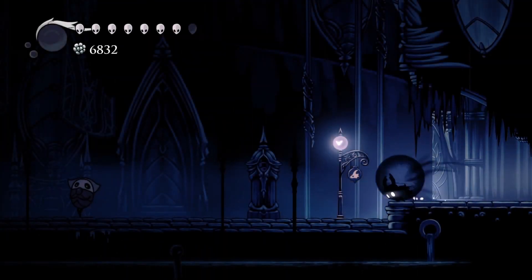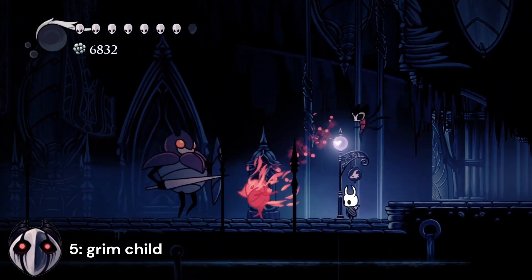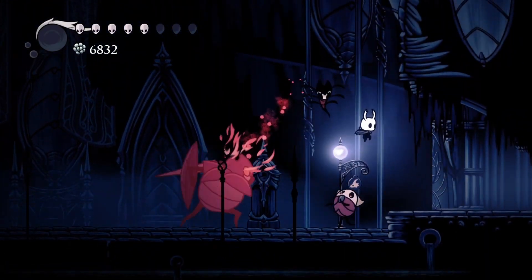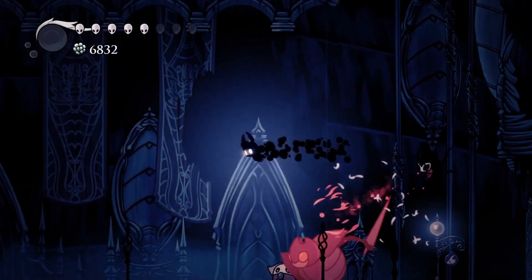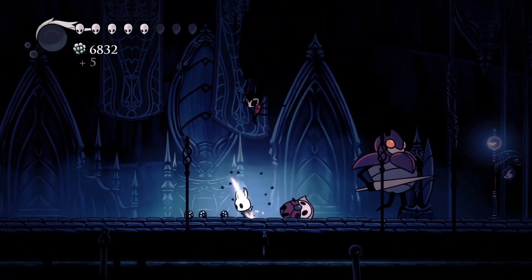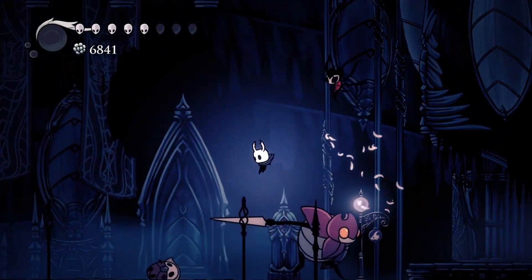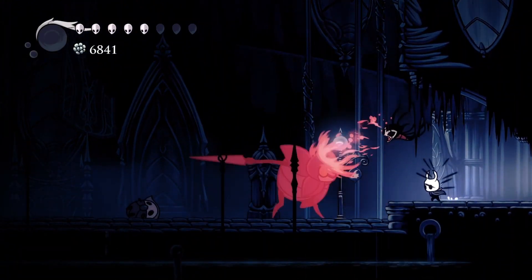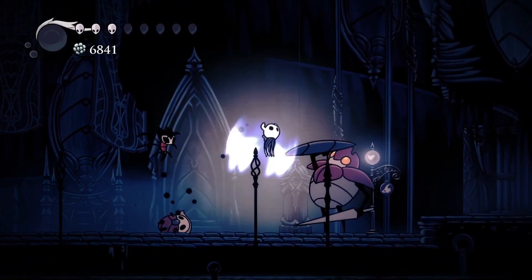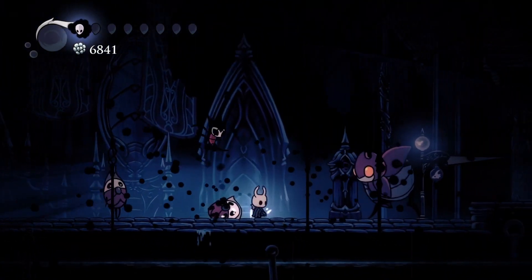At the very bottom of the list, we have Grim Child. I don't think I need to go too into depth about why Grim Child is a bad charm, but I'll just go over the basics. Grim Child — you need to get pretty far into the Grim Troop questline in order to get the charm, and what it basically does is it flies around and attacks things with very low damage.